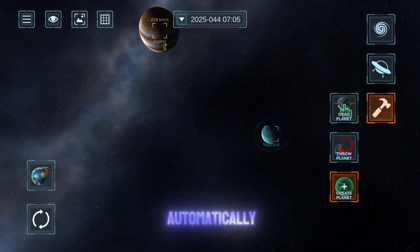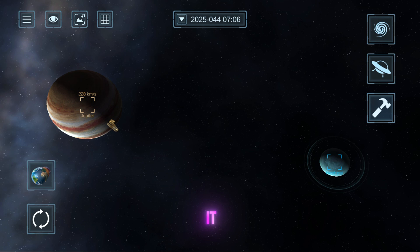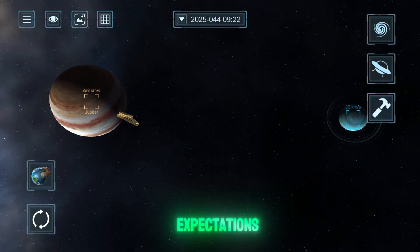Oh, look at that — Neptune automatically generated its rings when I created it. Let's observe the collision quality, though I'm keeping my expectations modest.